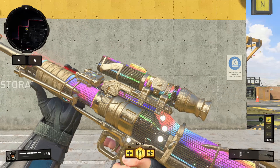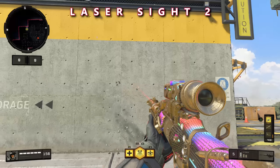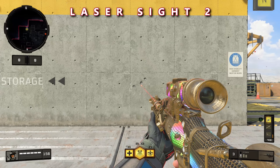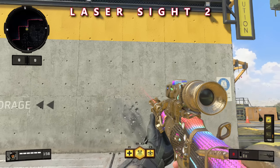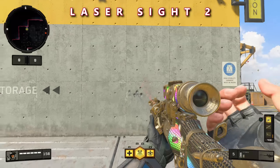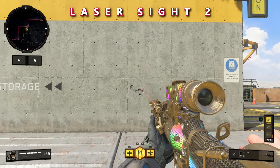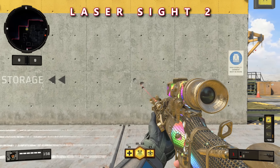Now I've got Laser Sight 2 on, and what's going to be interesting is after this we get into the Strelock operator mod, which is another way to improve no-scope accuracy for the Koshka. Operator mods do a bunch of crazy stuff to your guns — you have to reach max level, which is level 14, to unlock them. For the Koshka, the operator mod improves no-scope accuracy, and you can ultimately stack Laser Sight 2 with the Strelock operator mod for absolutely insane no-scope accuracy.